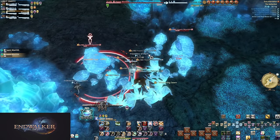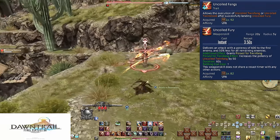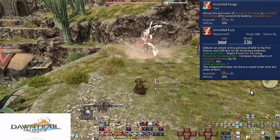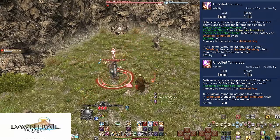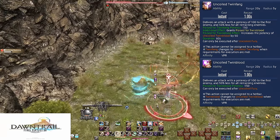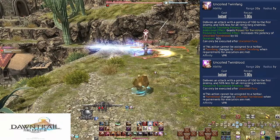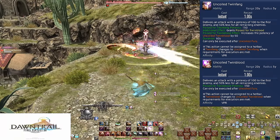Level 92: Uncoiled Fang, Uncoiled Twin Fang, and Uncoiled Twin Blood. Uncoiled Fury now requires weaving after every use — Twin Fang and Twin Blood are to be used after every Uncoiled Fury. Uncoiled Twin Fang and Uncoiled Twin Blood work exactly the same as with your Coil and Den skills. You will always do Twin Fang first, then Twin Blood. Done correctly, these are ranged AoEs on a selected target for 150 potency each, 75 potency to all enemies after the first. Even using Uncoiled Fury as a ranged attack still means you get both weaves.